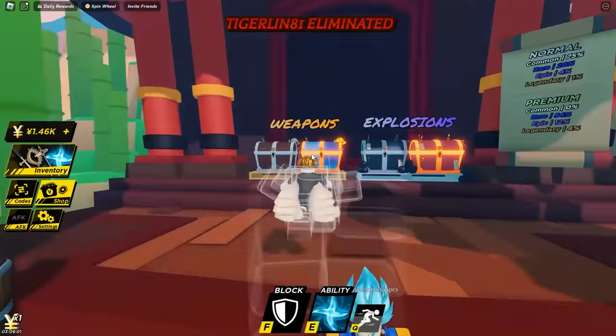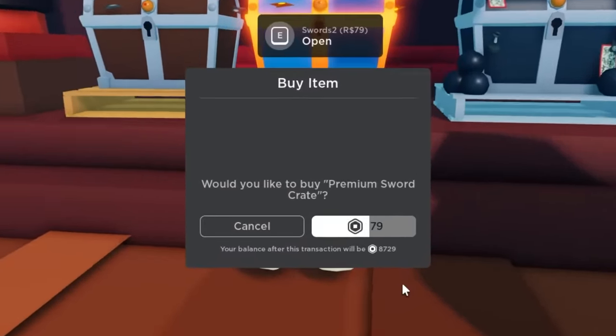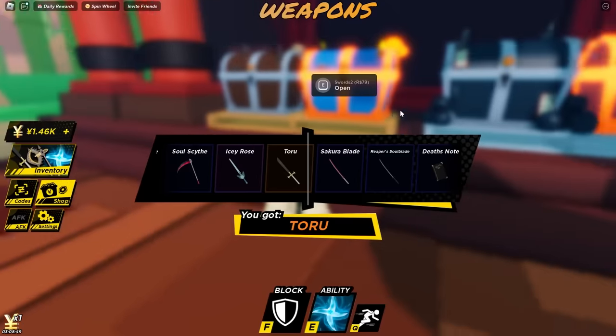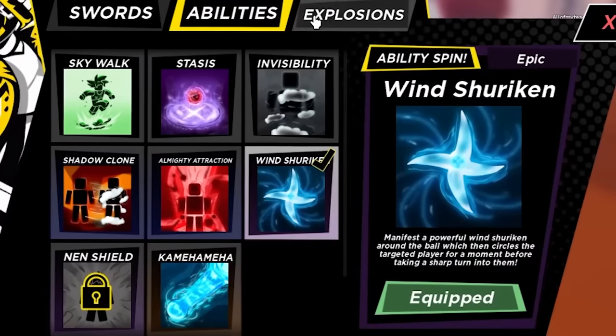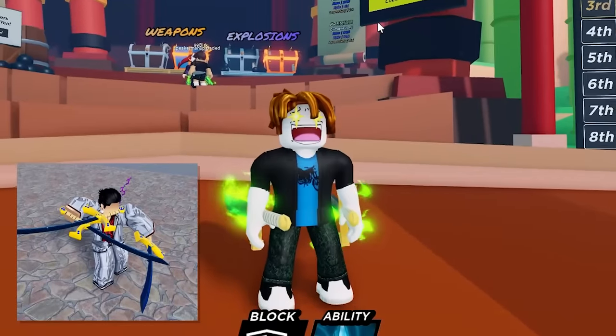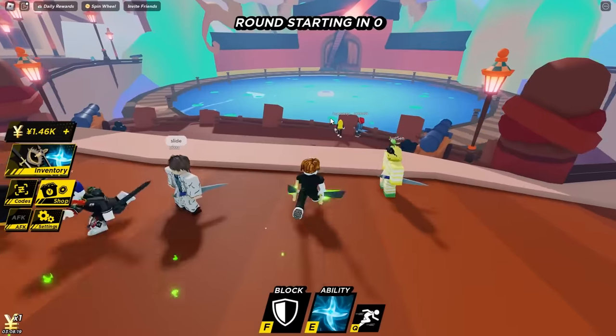Wind Shuriken equipped. I also need a better sword — these hands aren't good enough. I need something nobody's going to be able to stop, like Yoru. My luck, I can't stop. Boom. Double Yoru. It's almost like the three Yoros in Blox Roots that I still don't have. Sad face. Everybody is doomed now.